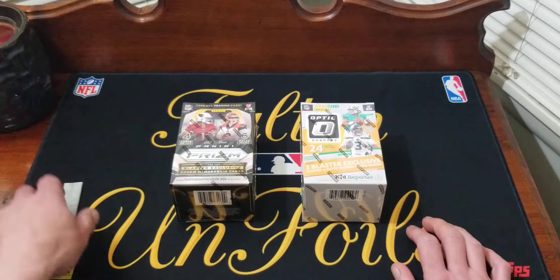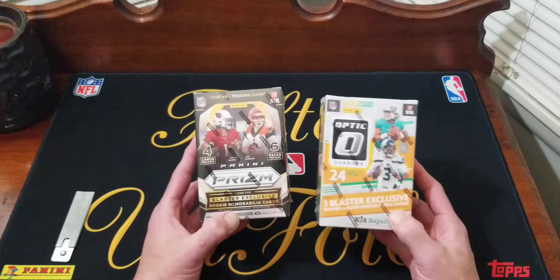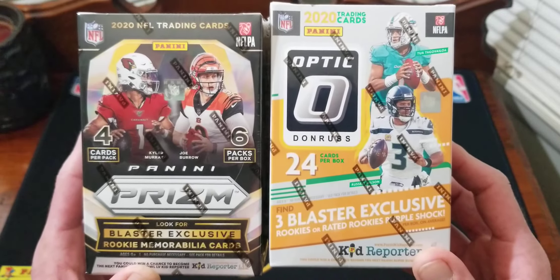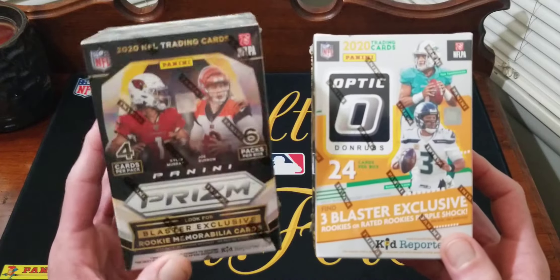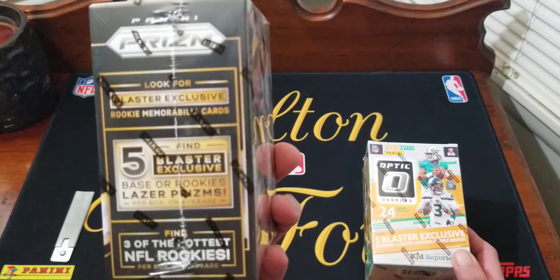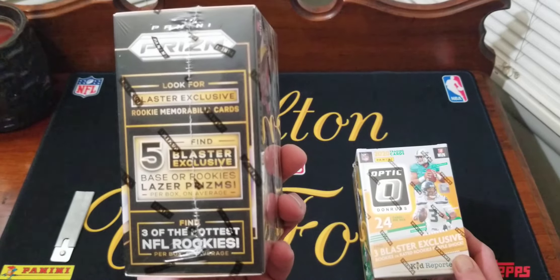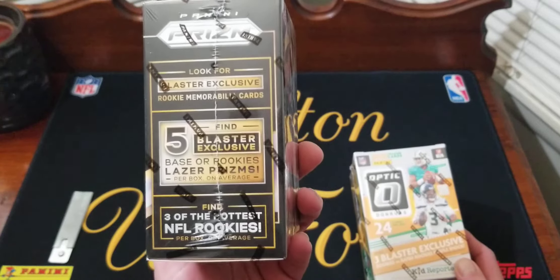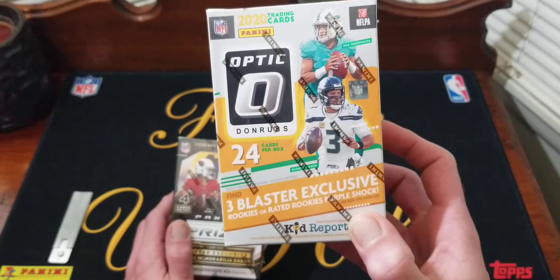So yeah, it will be 2020 Prism versus 2020 Optic football. Both boxes you're gonna get six packs, four cards a pack. We'll start off with Prism — says look for a blaster exclusive mem card in here. We'll get five laser blaster exclusive laser prisms, base or rookies. The Optic only says three of the hottest NFL rookies.